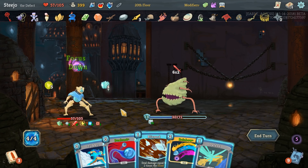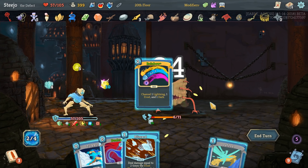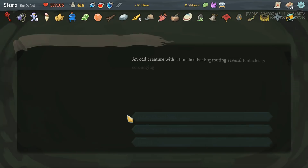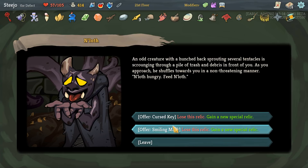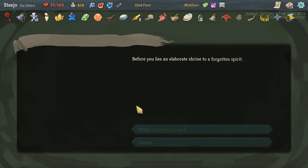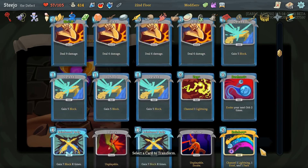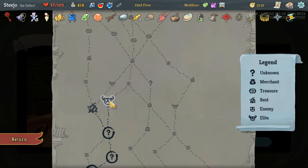Already blocking for four now. Thonk - love it. Thread and Needle so we're getting the five Plated Armor. The Curse Key or the Smiling Mask to get the new relic - no. Let's transform a card, let's transform a regular Defend. I got a Storm - that's okay.